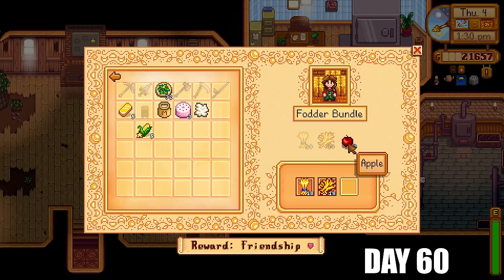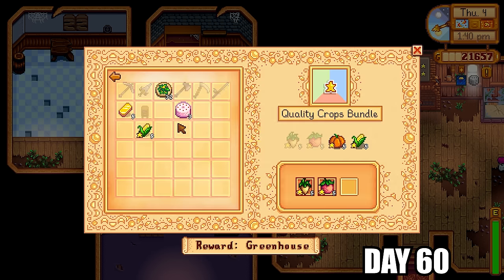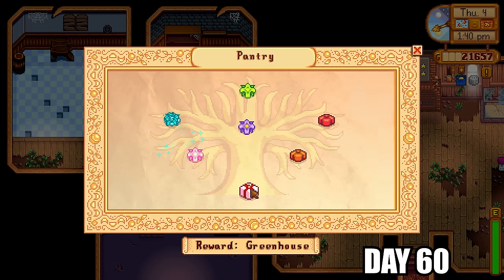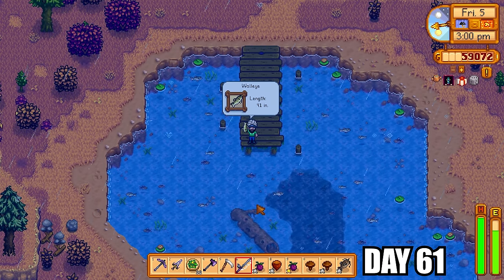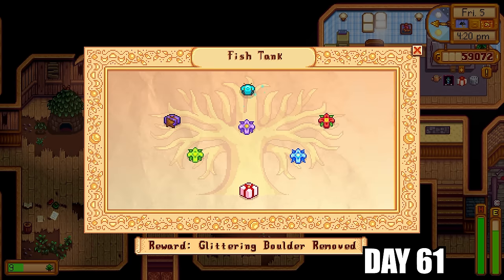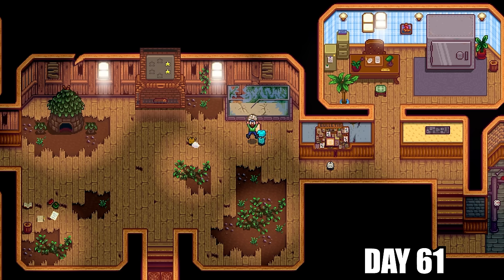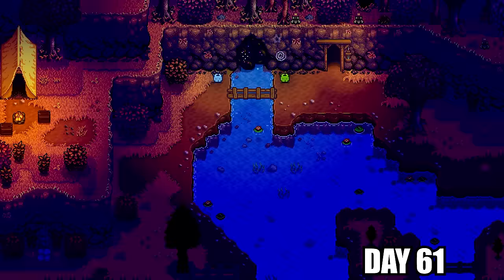The big challenge now was getting one more apple for the fodder bundle total of three. For the animal bundle I gave in milk and wool but needed a chicken egg — I had to sacrifice one coop animal and buy a chicken from Marnie later. For the quality crops bundle I had five gold-star corn grown from summer. It was rainy today so I pulled up the walleye. It was finally time to finish off the fishing bundles by giving in the tiger trout and walleye — all fishing bundles completed. Small prizes, but necessary to eventually get to Ginger Island.